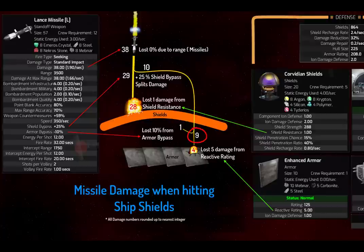When it hits the armor, the armor has a reactive rating — in this case 5 for the enhanced armor, which I think is tier four or five. That means the nine is reduced further to four. It's a decimal — 3.55 if I remember correctly — so you might see three or four damage, but it's within one, and that's good enough for your calculations. Finally, four damage hits the armor.